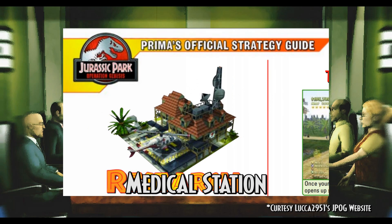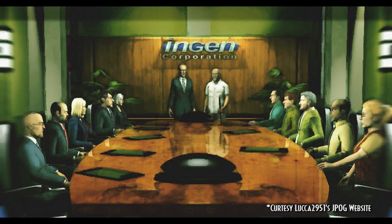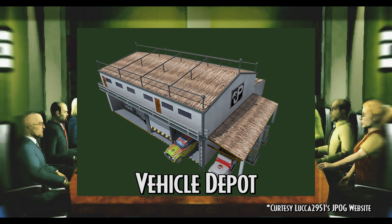The Medical Station was seen only on the Prisma Strategii and was the equivalent of the Dinosaur Vet Center for tourists, seeming to resemble old concepts for the Jurassic Park Safari Lodge bungalows. The Vehicle Depot is another well-known cut build. It is unknown if it would have required research or how much it would have cost, but it is well-known that it would have been 5x4 squares in size.